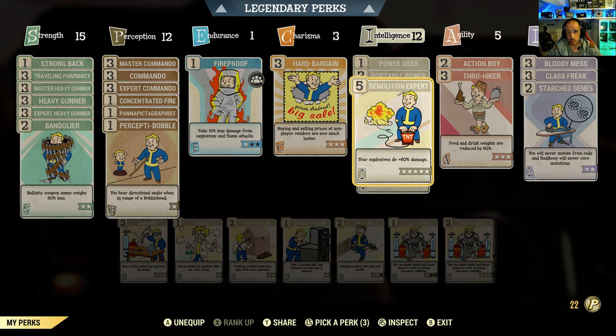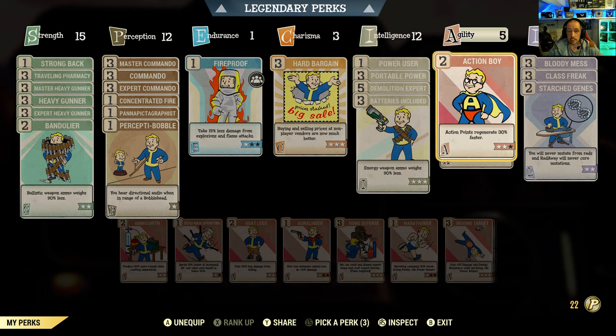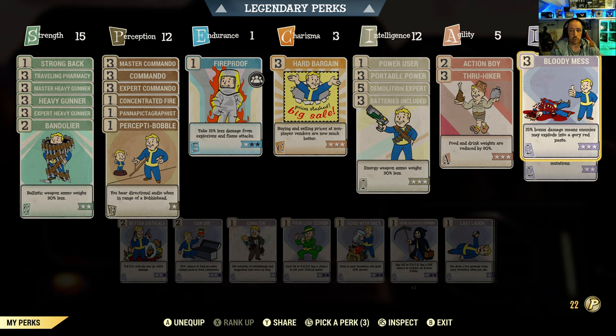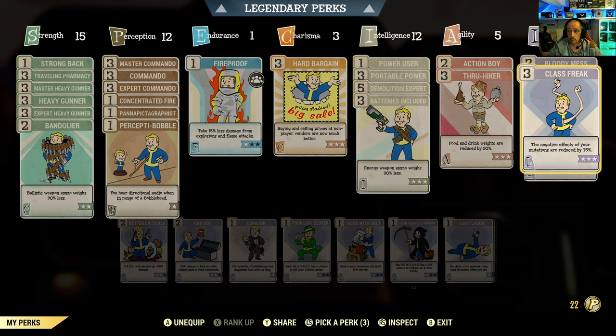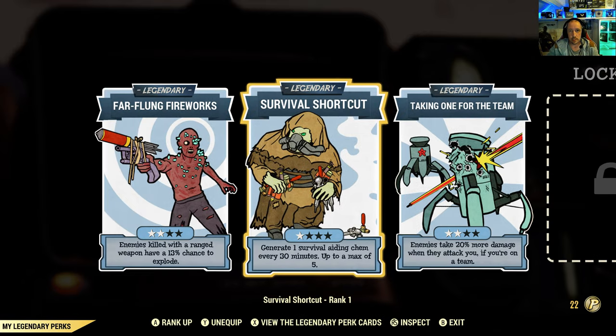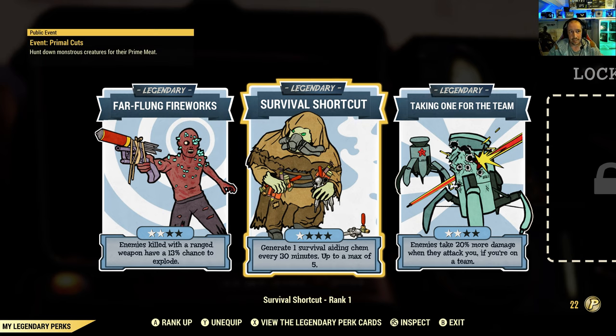Demolition Expert buffs explosive shot automatic rifles but you don't technically need it for a heavy gunner build. Two points in Action Boy let my AP refill quickly. True Hiker is again geared toward weight management. Bloody Mess is something everyone should have — 50% bonus damage on pretty much every weapon. The character is only level 146 so I haven't got many legendary perks yet, but Far Flung Fireworks is hilarious: enemies killed with ranged weapons have a 13% chance to explode and damage surrounding creatures.